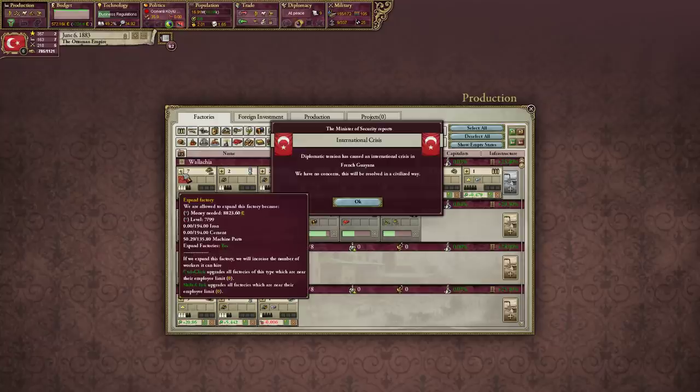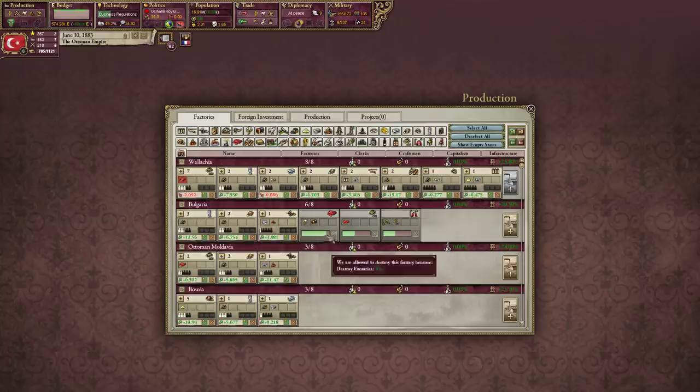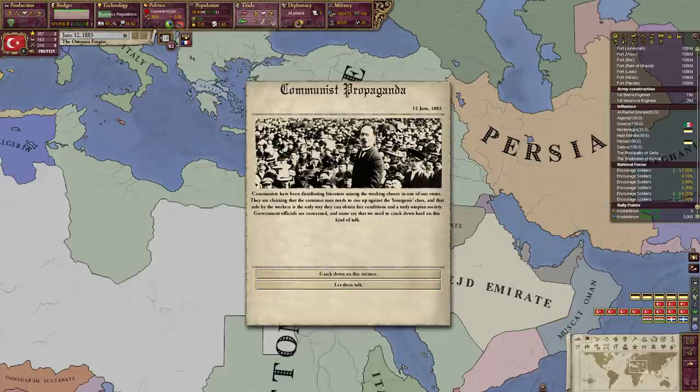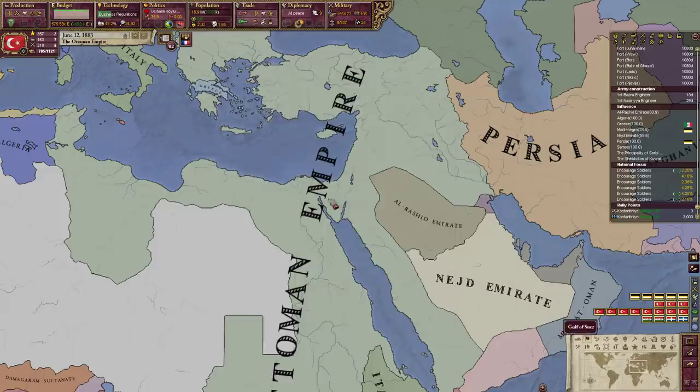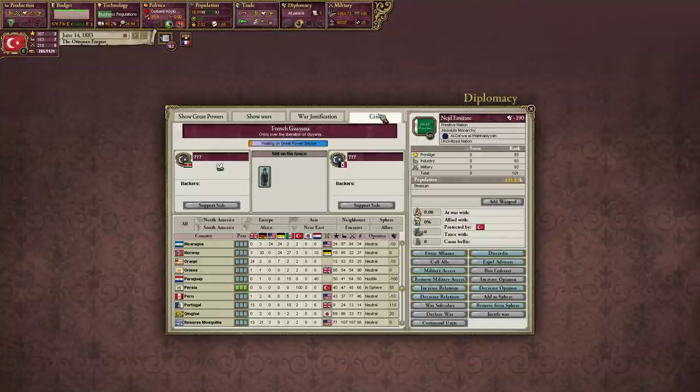These factories here in Wallachia are doing pretty good, and we're finishing these factories here in Bulgaria. The French want to ask us about the Process of Liberation in Guyana? I don't think so, France.